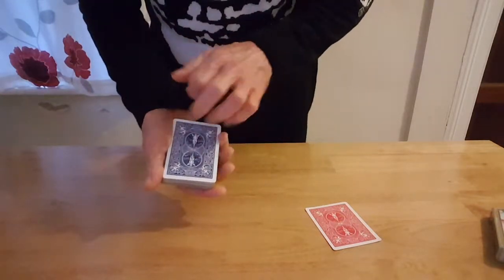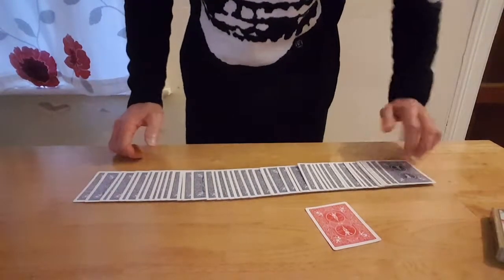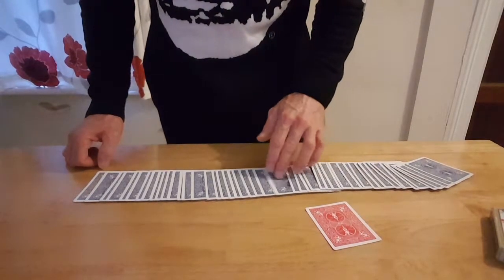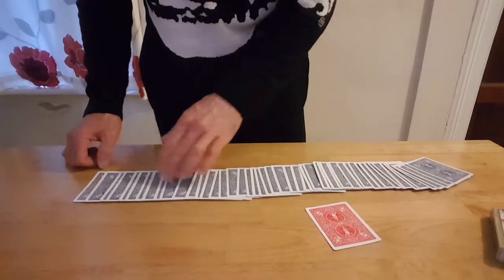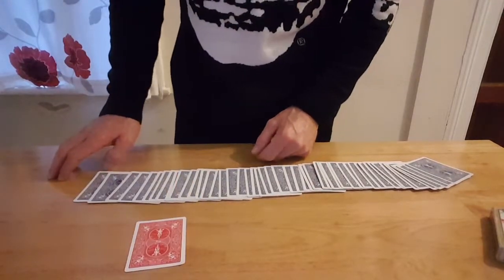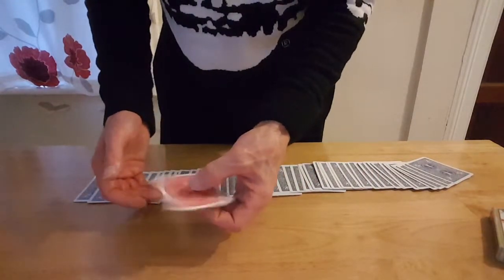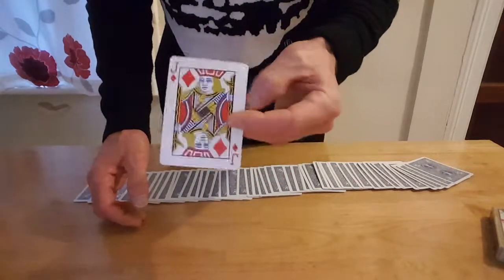Get them to do a magic gesture. And same as before, if they've done it right, they should notice a red card. So they're going through the deck looking for a red card. They don't see a red card apart from this one here. Forget about phase one — it never happens. It's all just an illusion. Because when I pick up this card here, you'll notice that it becomes the Jack of Diamonds.